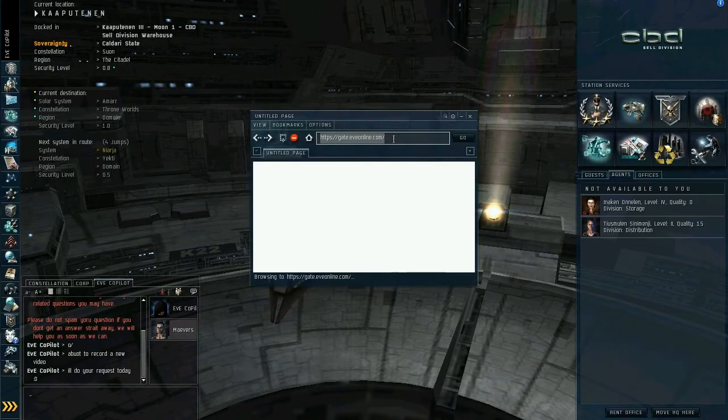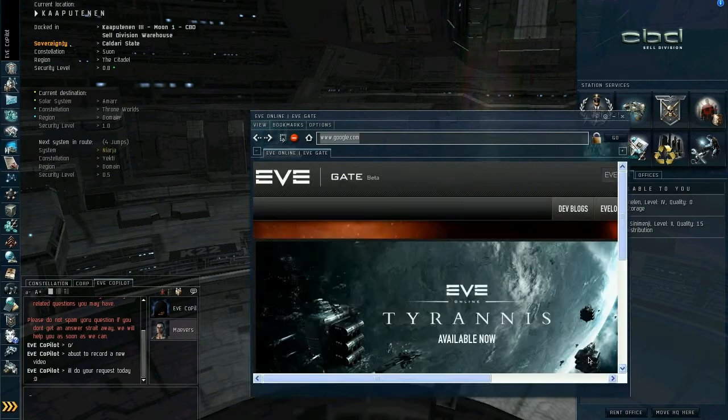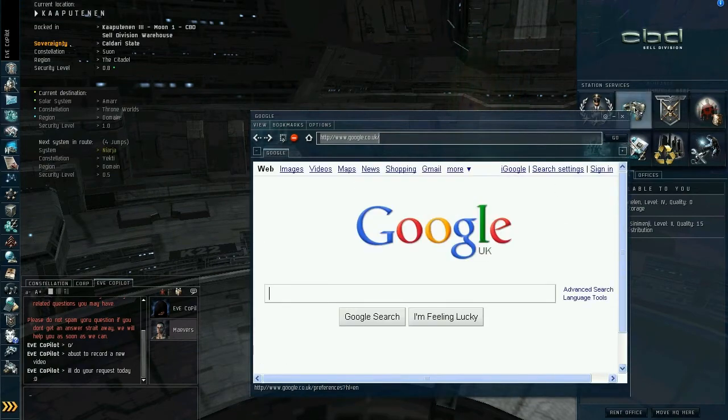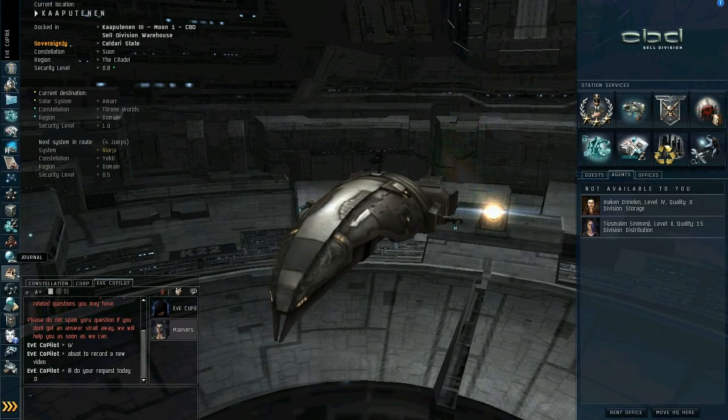Browser — very simple. It's just like Internet Explorer and has a few limitations, but as a whole it works pretty well. It's had a big overhaul quite recently, so in-game browsing is very handy when you have camping gates, waiting for war targets and stuff.